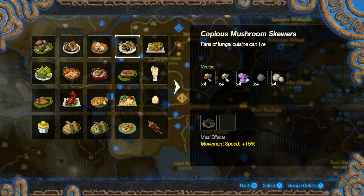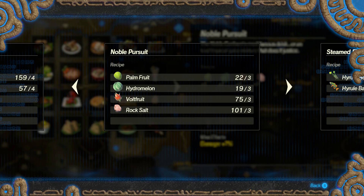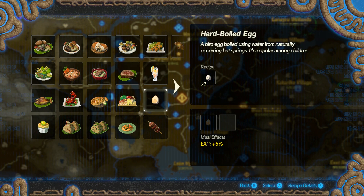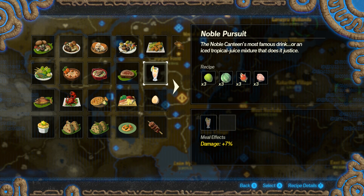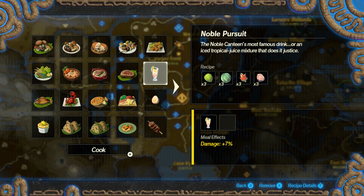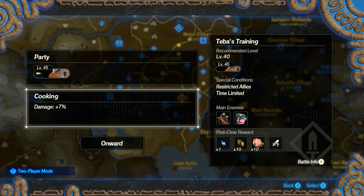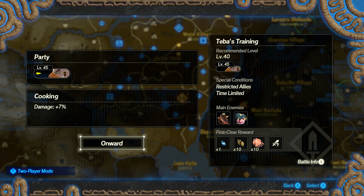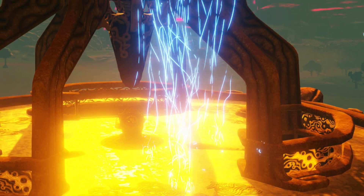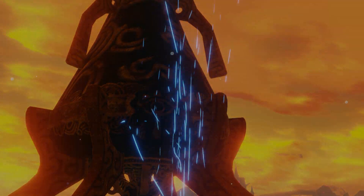Since he has absolutely nothing going for him - this is our first time using him - I want to increase his damage output. Wow, that's good. I forgot about Teba's voice. Seems all right - I always thought he was an all right dude, better than Revali's attitude. Feels a little slower than Revali.